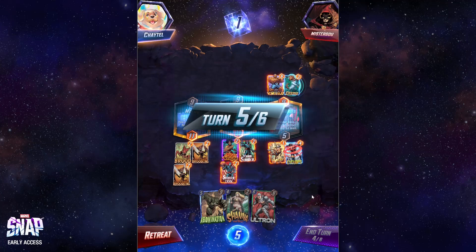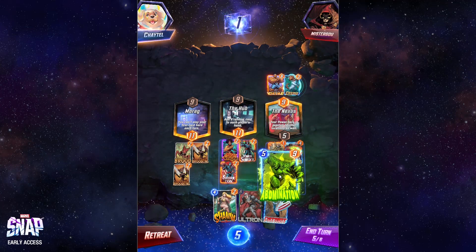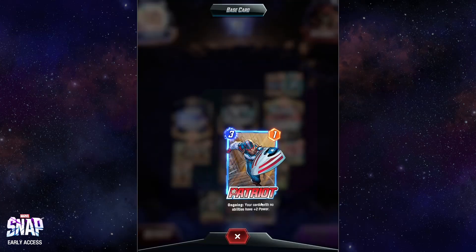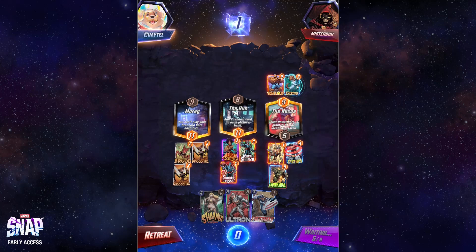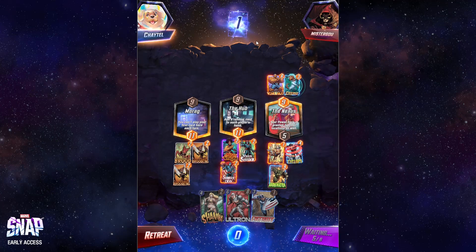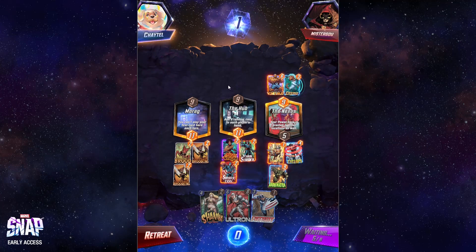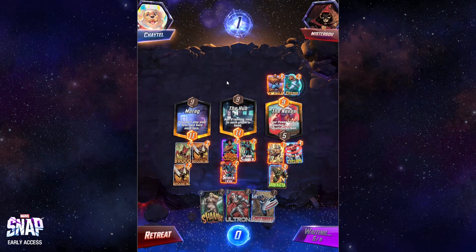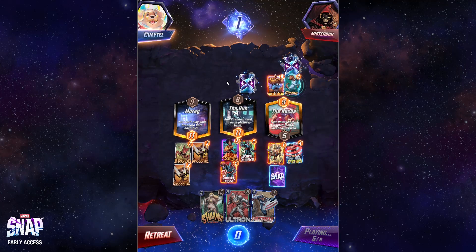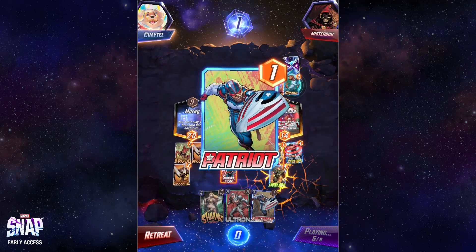We need A-Bomb down for a nice big bonus. Patriot is ongoing, not On Reveal, so Cosmo doesn't interact with him at all. I think Mr. Goh's in some trouble here — we'll see what he's up to. He could still pull something pretty nasty. I'm gonna snap next turn if he doesn't drop Patriot. If I don't see Patriot, I'm snapping. There's Patriot — I ain't snapping.